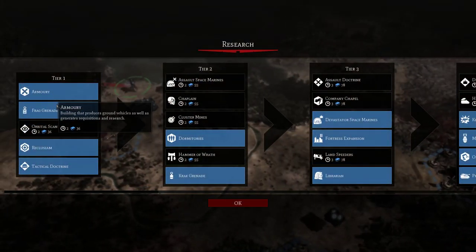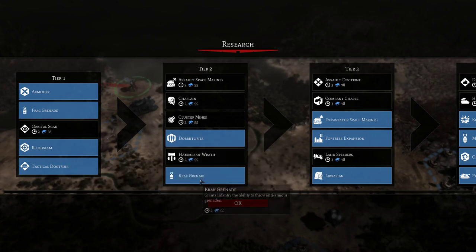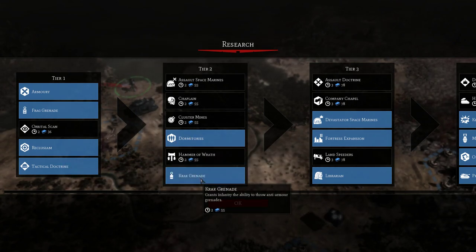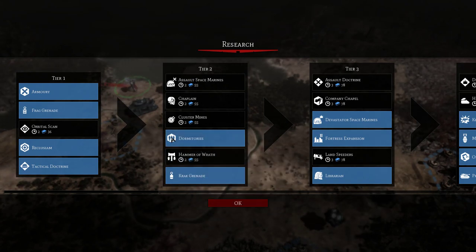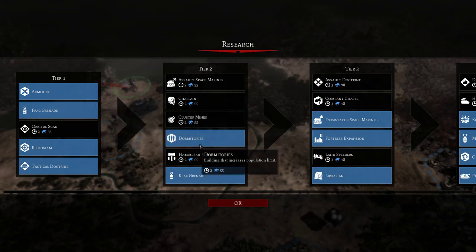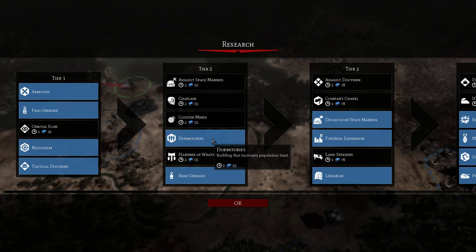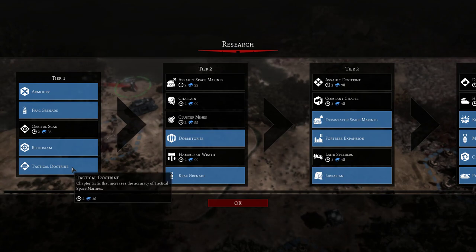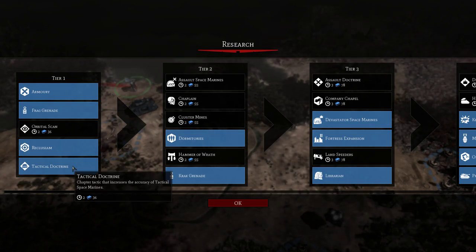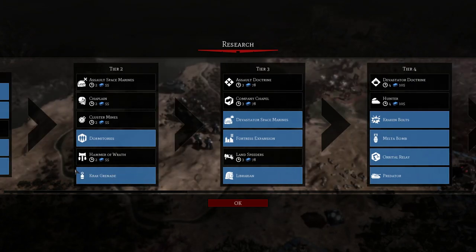Back to Research — I'd recommend Frag Grenade and Recluseum as your first two. Then jump to Crack Grenade for anti-armor against heavier enemy units. I would then recommend grabbing the Armory, before grabbing Dormitories. You're going to want Dormitories early because as you build buildings, you'll run out of space. I haven't used the Tactical Doctrine yet, though increasing accuracy could prove useful.